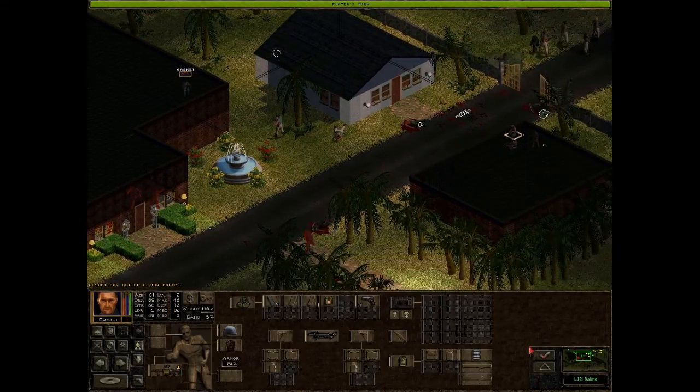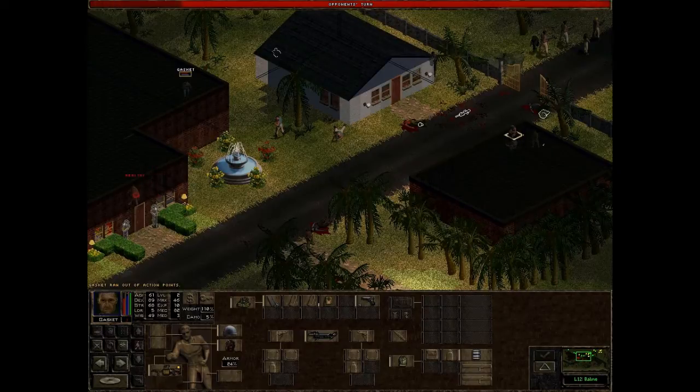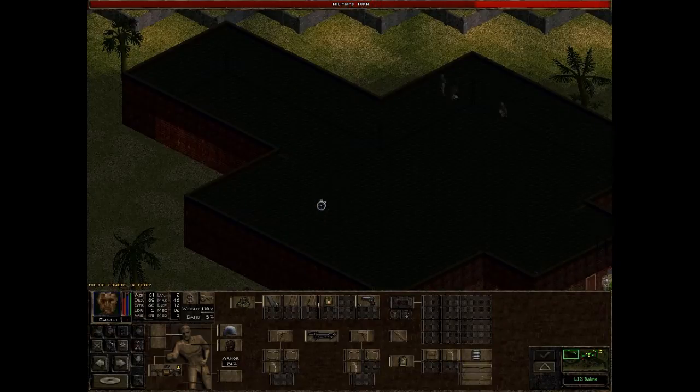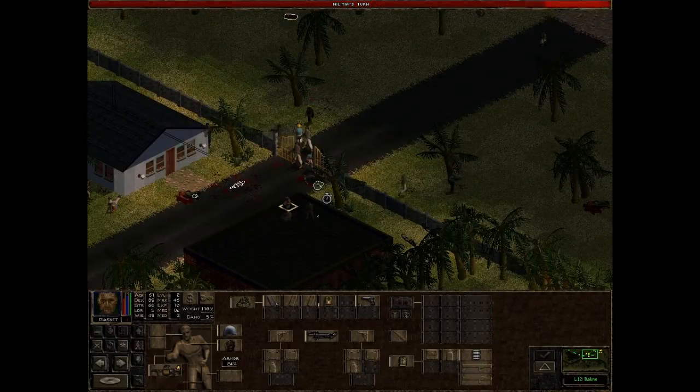That should do just about. Mustard gas ray — you know what that means: the enemies can get out of the way and the militia will dive head first into it.